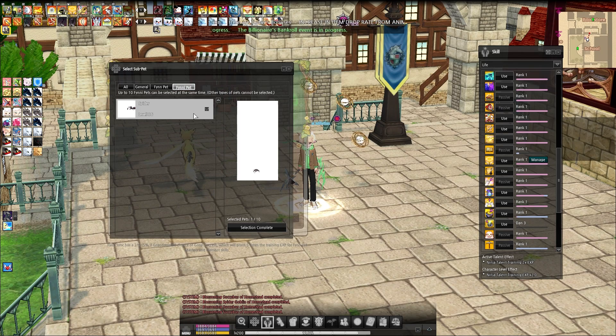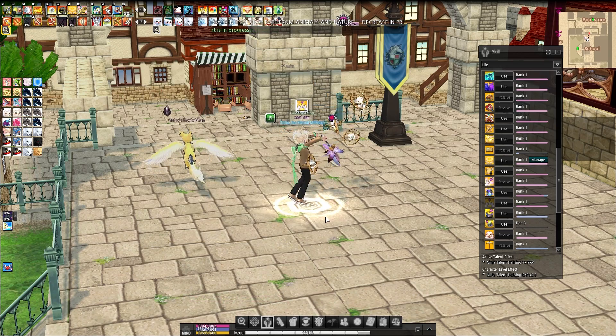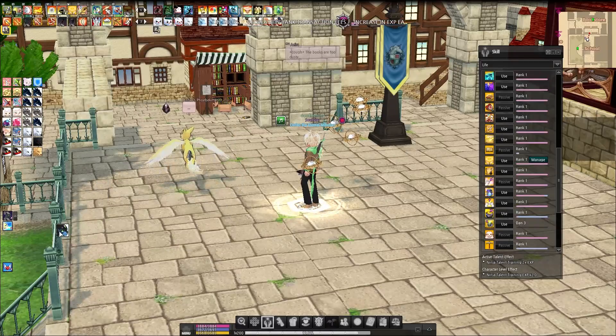Friend summons are essentially an extra pet that you can summon while you already have a pet on the field. You can open up a friend summon slot by using Fin Sync on a pet while using a bonding violet perfume. Then put a pet that you want to summon in that slot, and you're good to go.